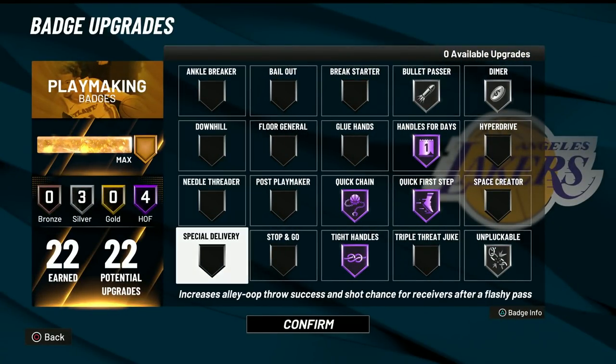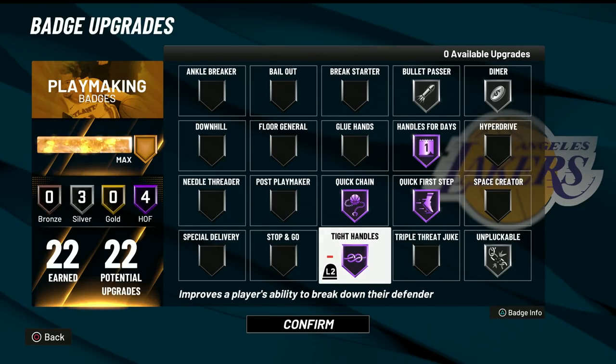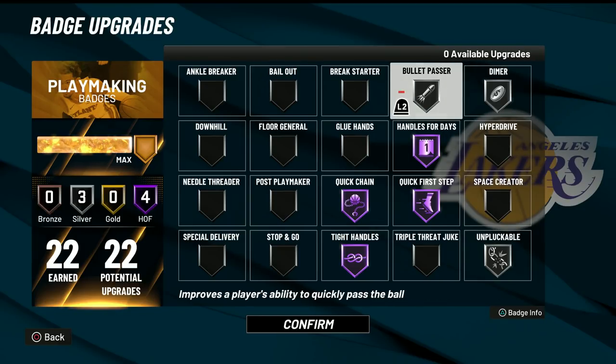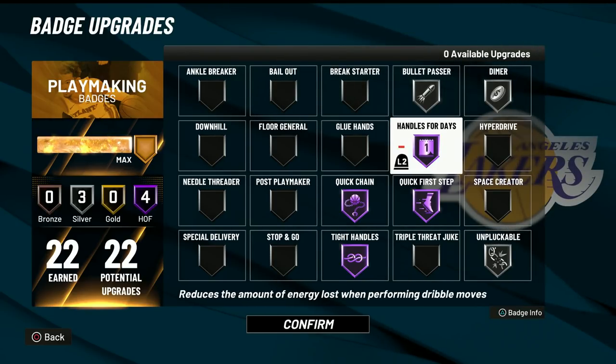When it comes to the playmaking badges — we have 22 as well and we also get Hall of Fame. So we're going to go Hall of Fame quick change — it's going to make you dribble faster. Hall of Fame quick first step — so you can go off the dribble faster. Hall of Fame handles for days — so you don't lose as much energy when you dribble, so when you're ready to shoot your shot after creating space, you have the energy to shoot. Hall of Fame tight handles — very important on this build. You can stun defenders with certain dribble moves and get very open very easily. Silver unpluckable. Silver bullet passer is definitely the minimum you want to add, so when you do pass to your open teammates they're still open when the ball gets to them. Silver dimer as well just to help out my teammates a little bit. You can even put unpluckable down to bronze — maybe add bailout or floor general.